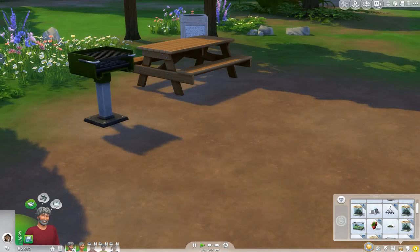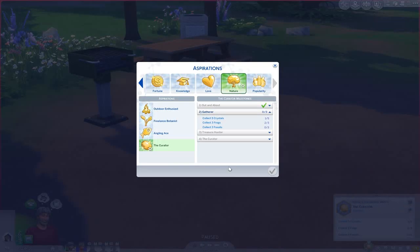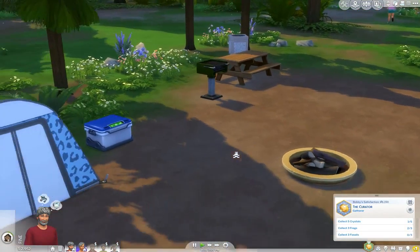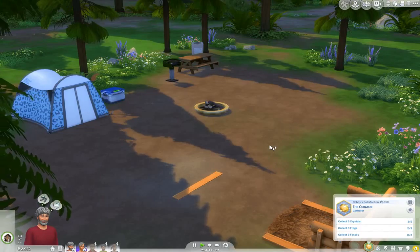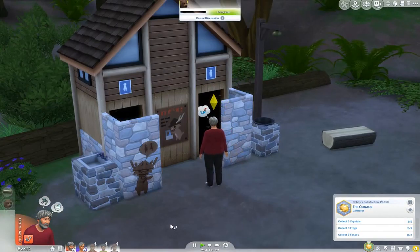In Outdoor Retreat there is also a new trait, which you can explore when you get there, and a new aspiration called Outdoor Enthusiast. Like any expansion, it adds a little bit of everything. There are also a lot more options around the fire — if you have a guitar you can sing around the fire or tell campfire stories. Last but not least, there is a secret lot with Outdoor Retreat, which I'll show you in a different game guide so as not to spoil it here. I hope this helps — have an amazingly fantastic day, thanks for watching!